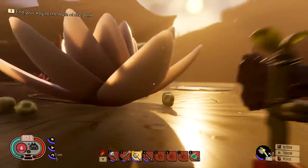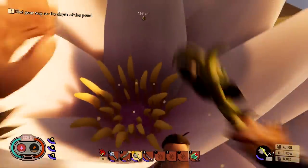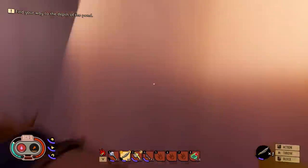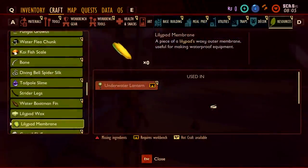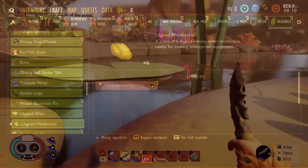Maybe I'm misunderstanding what 'flowering' means — that looks like a flowering lily pad to me. Is that not a flower? Is it like hidden within the middle of the flower? The lily pad membrane says 'a piece of lily pad's waxy outer membrane, useful for making waterproof equipment,' and the wax is 'a nodule of wax collected from flowering lily pads.' So since that's the missing ingredient for the rebreather, we just can't craft it right now.